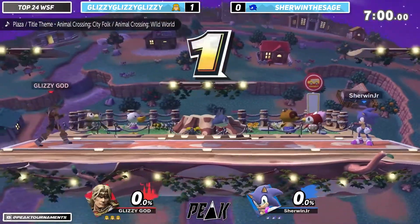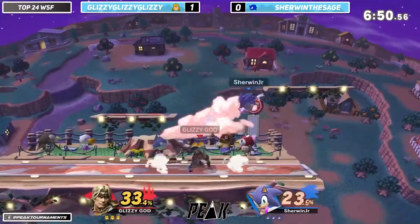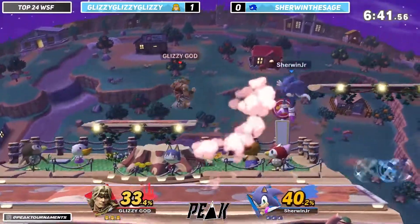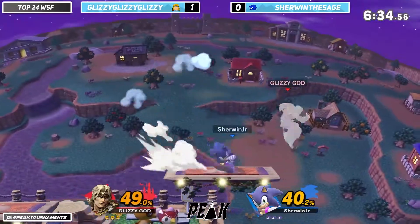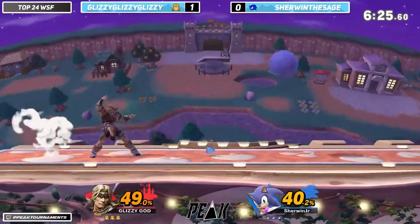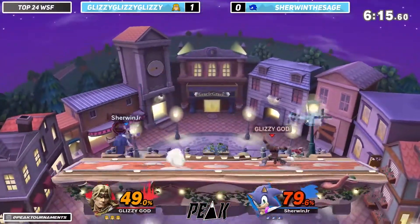We're going to run it back to Town and City. Getting a solid string right there. Even starts in this game so far. Sherwin trying to find their way in through the projectiles Richter's throwing out, getting off with that up-B right there.